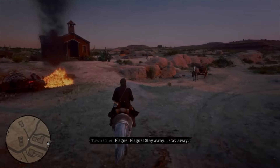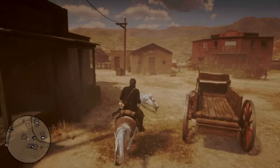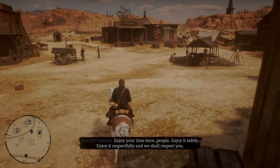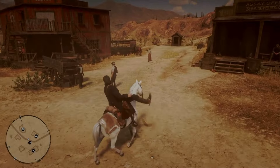The same can be said for the next entry, Tumbleweed, that comes in at number 8. Tumbleweed is even further removed from civilization than Armadillo, but it is a bit more exciting. There's a general store, butcher, gunsmith, saloon, and a sheriff's office which has some bounties if you're needing something to do in the post game.